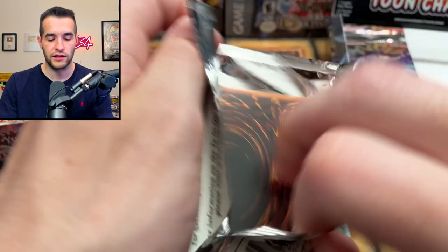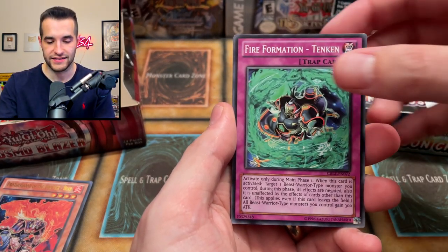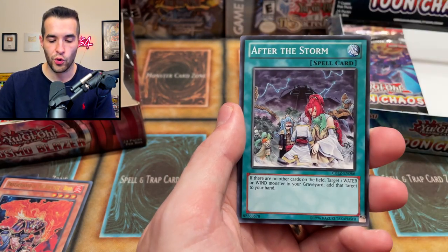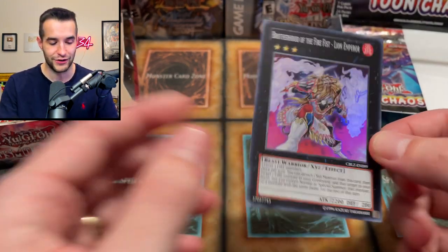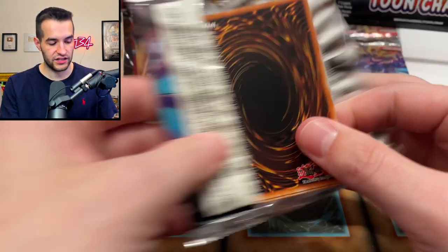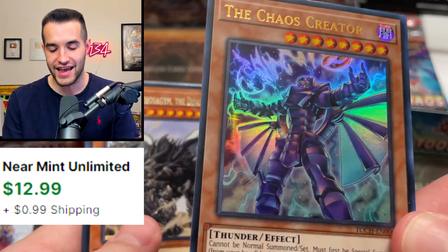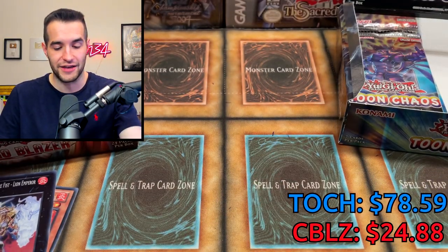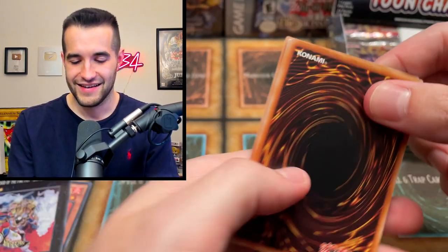The second ultra rare in Cosmo Blazer is up — are we gonna get a collector rare for Toon Chaos? If they can get Extravagance that would help, but it's been reprinted in the tins so probably not worth much. Sphinx, Heraldry Change, Tensen, Unicorn, After the Storm, Zero Zero Rock, Hazy Basilris, Brotherhood of the Fire Fist Lion Emperor — literally just fire fists. Then Toon Chaos pulls the Chaos Creator — the cover card! Not a collector rare but a solid pull; they might be ahead now.